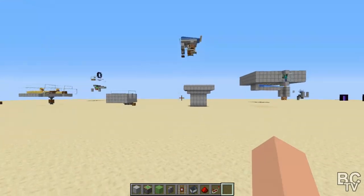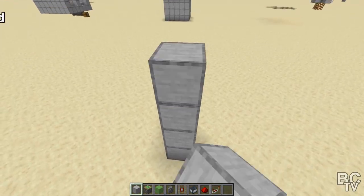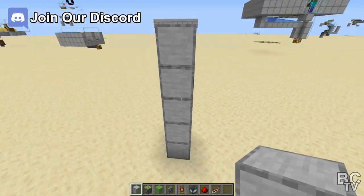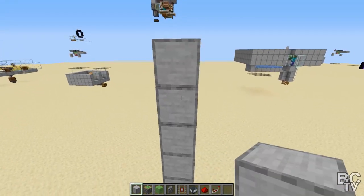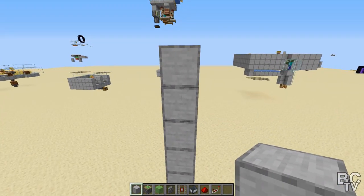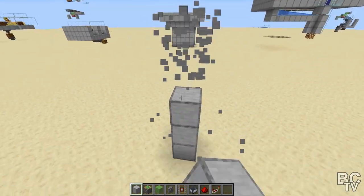Let's get started building it. The first thing you want to do is pick a good spot. I would start 10 blocks off the ground. That way when your first TNT goes off, it doesn't blow up part of your machine and break it. So once you get up to 10, go ahead and get rid of the other nine blocks down below it.